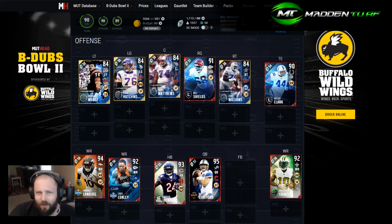Everyone always says team over scheme, but scheme is very important. That's why every year I'd say instead of buying a bundle, go to MaddenTurf.com, pick up a guide, learn how to play the game a bit better. It's not gonna make you win a hundred games in a row, but it'll help. You can use budget players and make your coins go further. Let's go over these guys — starting with the offensive line.